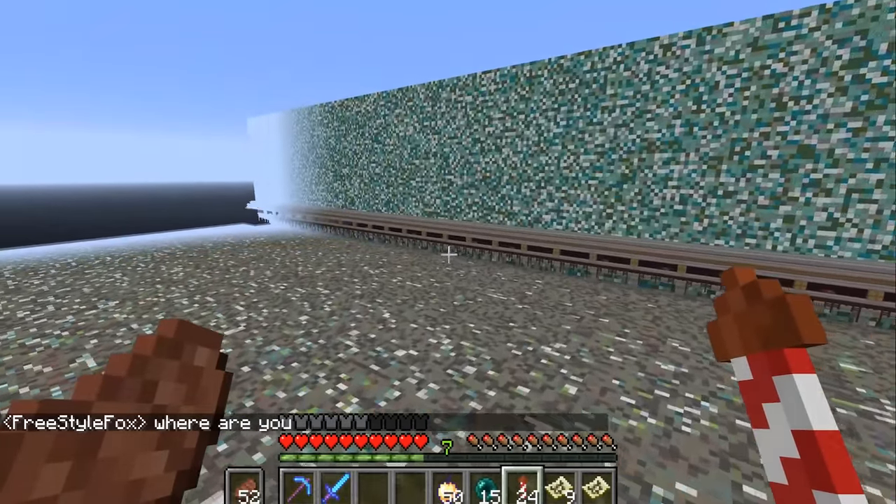Moving on to another farm — what on earth is this? A wheat farm? What are you guys doing? No one needs this much wheat! Well, we make hay bales — you make blocks out of it. But this is so ridiculous. Hay bales have the nice property that they absorb fall damage, which is almost a good block to have around. And when you put a campfire above it the smoke goes higher — that's a nice feature. This is from Y0 to build limit basically.